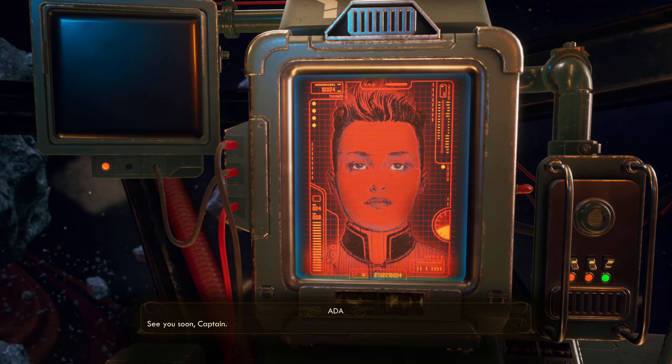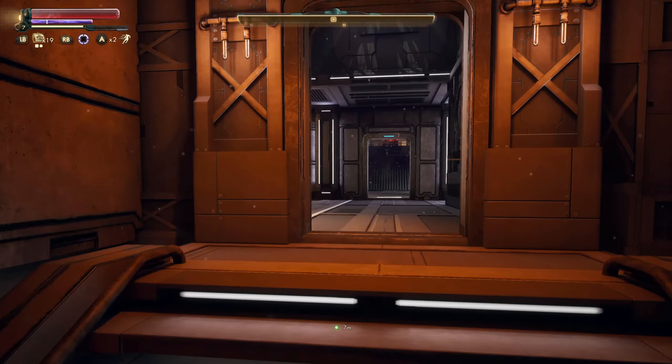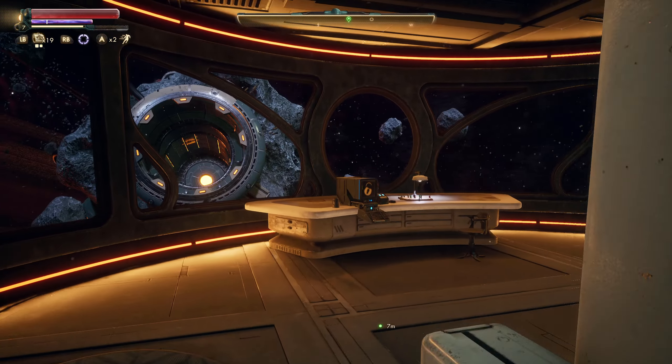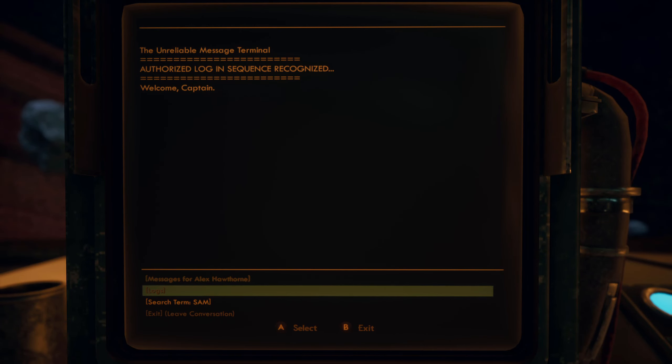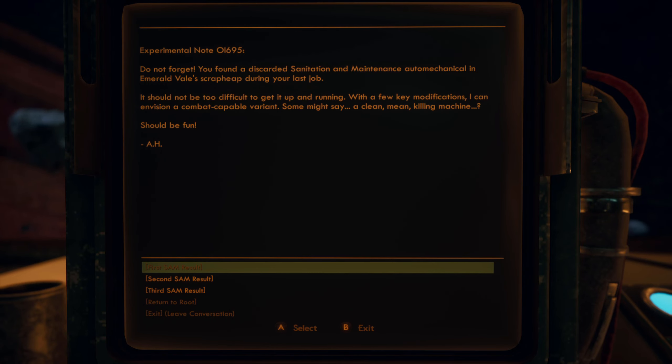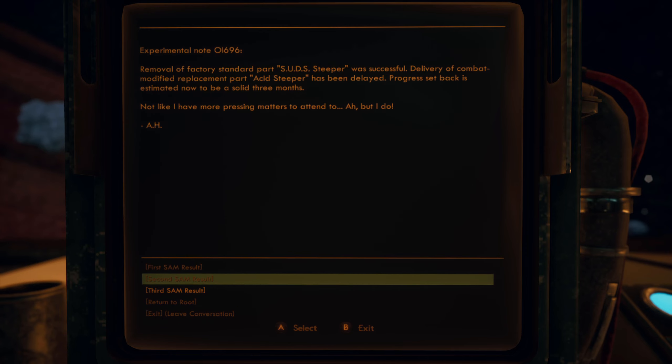Alex likely recorded progress notes detailing his efforts to modify SAM. If I check the terminal in the captain's quarters, we may be able to determine what work remains for SAM to properly operate. I might have messed around with the computer and read about it by accident, but I can always read it again. Apparently I found the discordant sanitation and maintenance mechanical — the S.A.M. unit — in the Emerald Vale scrap heap. With a few key modifications it could be a 'clean mean killing machine.'